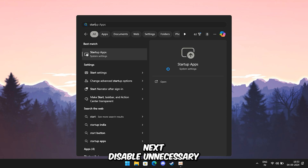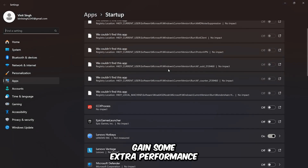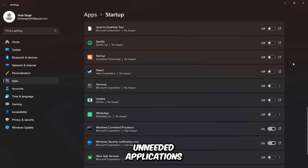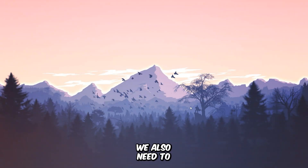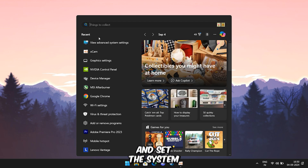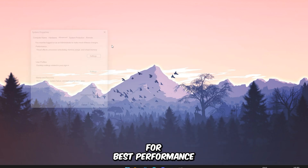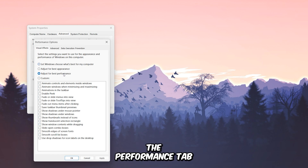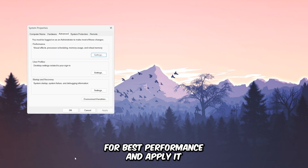Next, disable unnecessary startup apps to gain some extra performance. You can do this by going into startup apps and disabling any unneeded applications. We also need to disable Windows transitions and set the system for best performance. You can do this by going into View Advanced System Settings, under the Performance tab, click on Settings, select Adjust for Best Performance, and apply it.